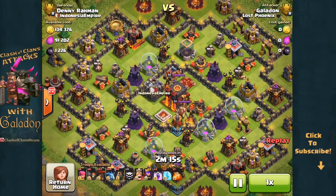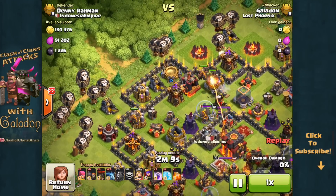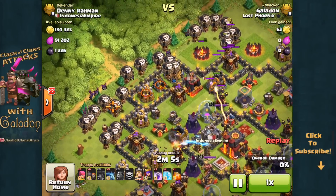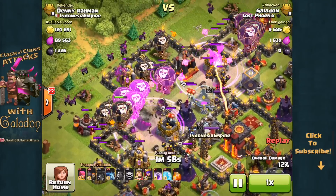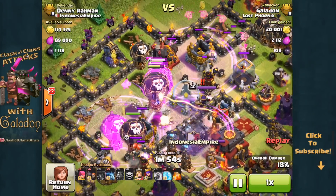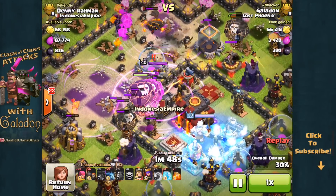Hashtag one star wonder. Galadon moving in after another base — this one with an air sweeper under construction and the other one facing away. I try to go with a little bit more precise deployment of the balloons, extra balloons after each of those archer towers, everybody else moving in. Pretty good placement of the rage spells, not quite overlapping, accelerating almost all of the balloons. But you can see a gap right over that air defense and the archer queen.